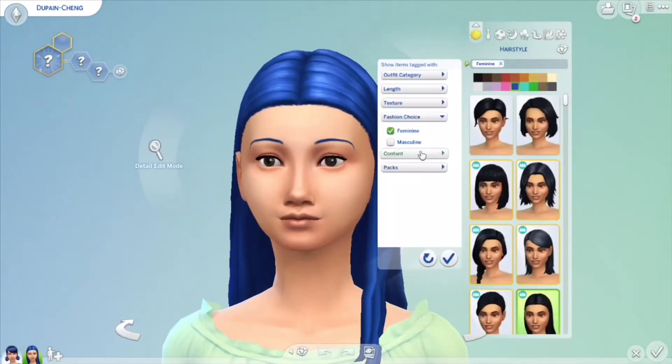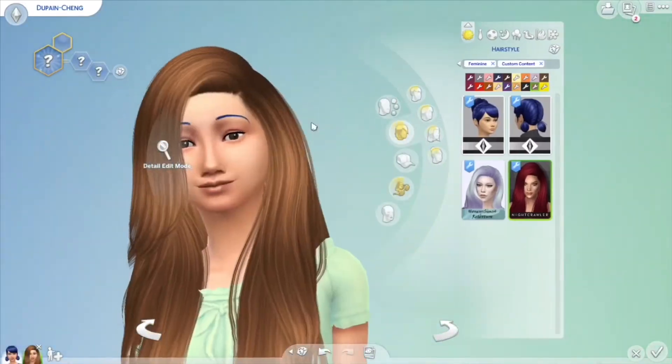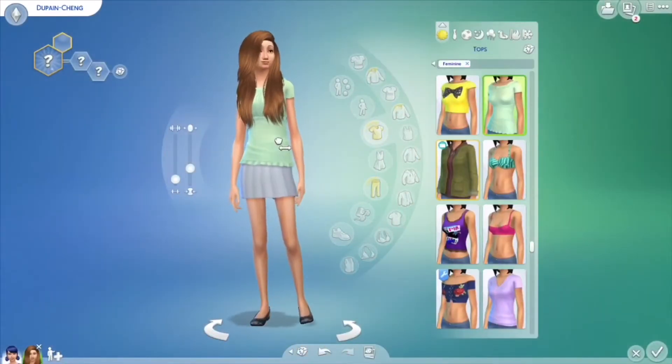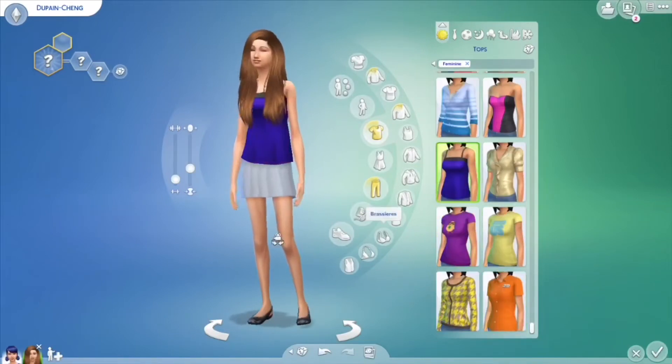Right now we're just picking out the hair. I was unsure if I wanted to do a natural hair color or a dyed hair color, because Marinette has a dyed hair color. Maybe her daughter wanted a dyed hair color too.